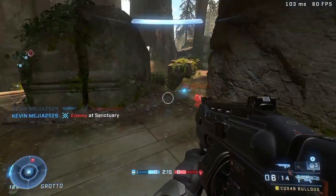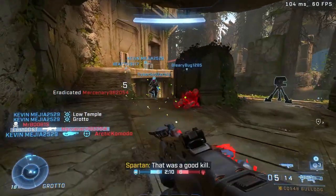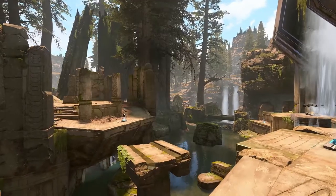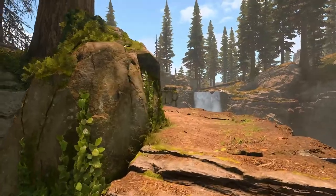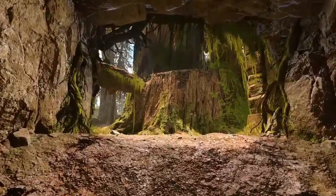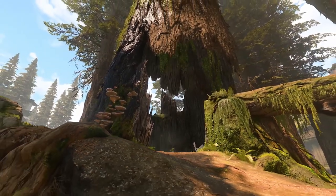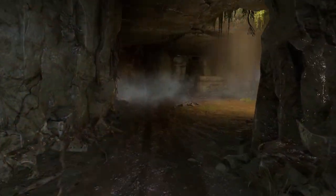With the new season we also got two new maps — one arena map and one big team battle map. The arena map is called Forest, and aesthetically it looks very pleasing. This is a massive improvement compared to previous maps; instead of just another UNSC facility, we get a jungle area with some ancient ruins. It's a lot more unique, and the layout from what I've played I think is a solid map.